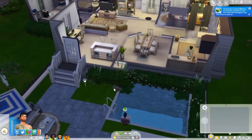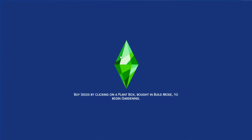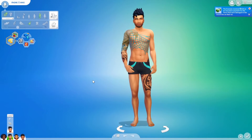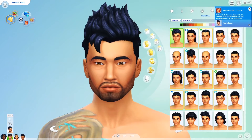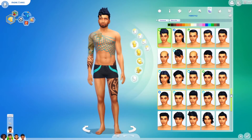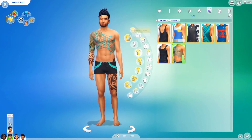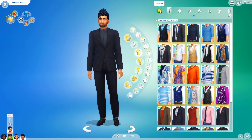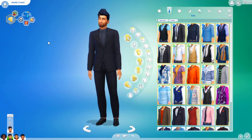The last mod is a CAS columns mod — let me jump into Create-a-Sim to show it. You can see there are five columns instead of the usual two, which makes the CAS interface much wider and a lot easier to navigate. There's also a four-column and three-column version, so it depends on your screen size and preferences.